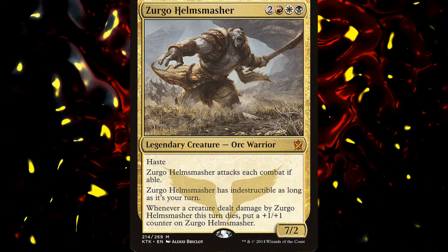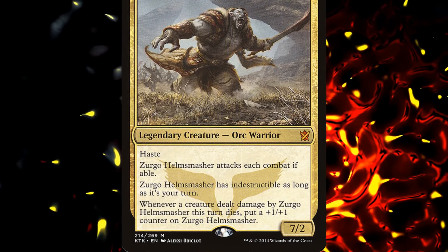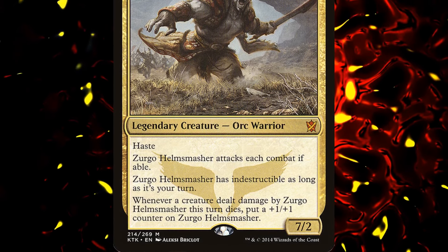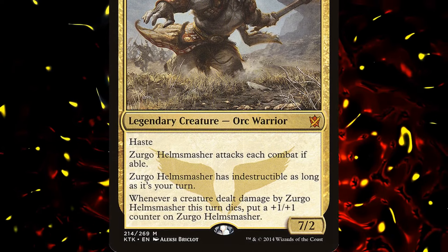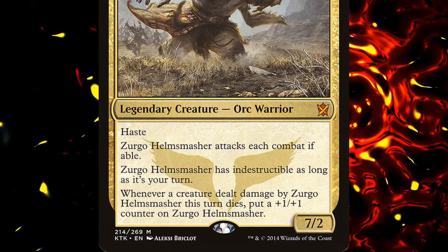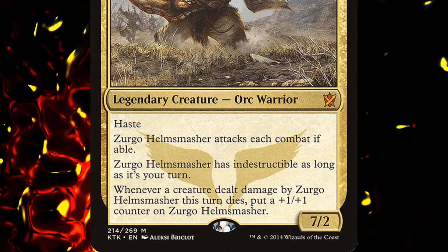Zergo Helmsmasher is a 5-mana 7/2 legendary orc warrior with haste. He attacks each turn if able, and is indestructible so long as it's our turn. Whenever a creature dealt damage by Zergo this turn dies, we put a +1/+1 counter on him. Zergo is a beast — strong, good stats, and wants to swing out every turn.